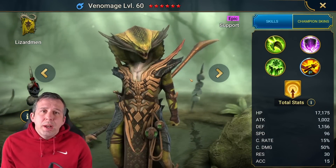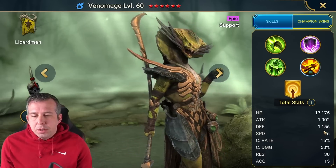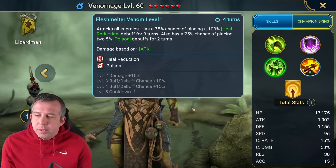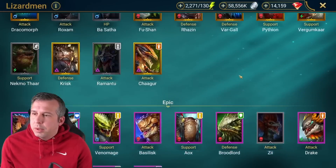The champion we're going to highlight is Venom Age. This champion is really strong for an epic and we're going to show you a build today, because she's got such good base stats — high defense, high HP, decent speed — and she brings a load of poison. Just such a good champion for this fight, so I'm going to show you a build that's going to do it.